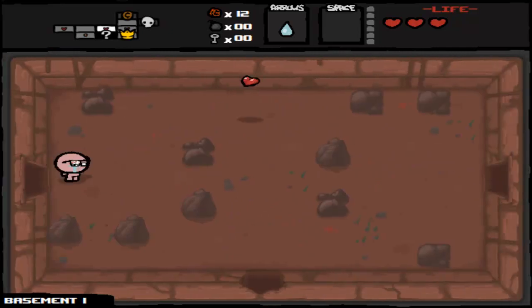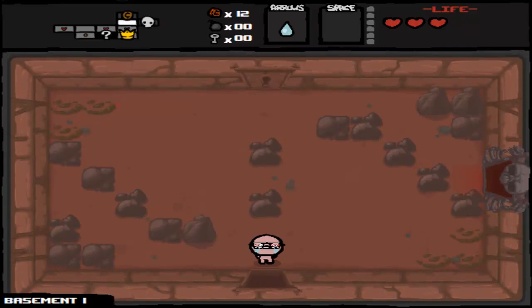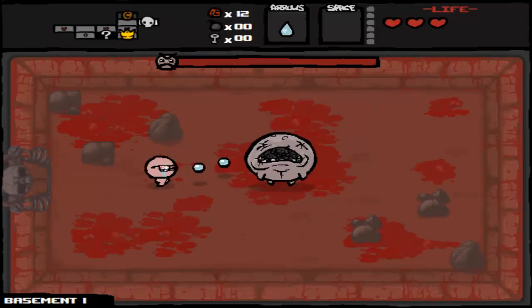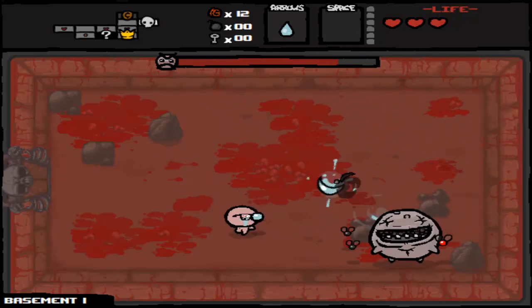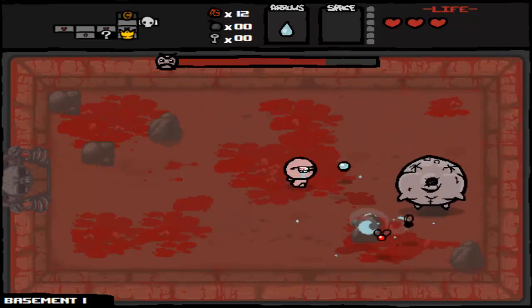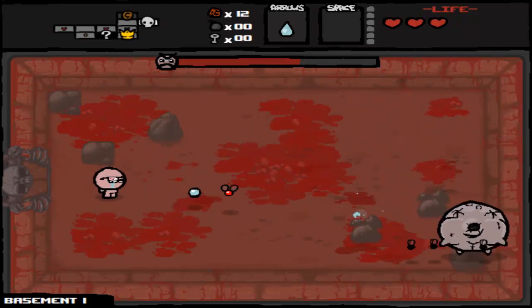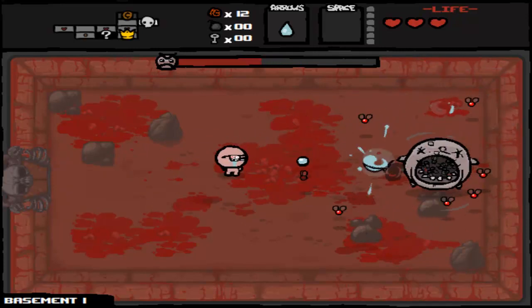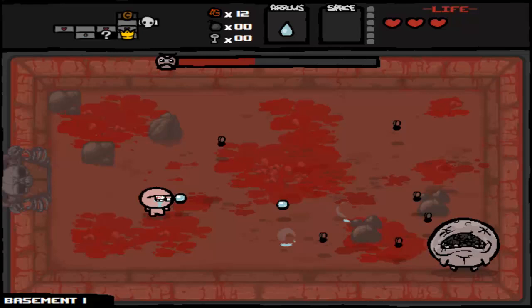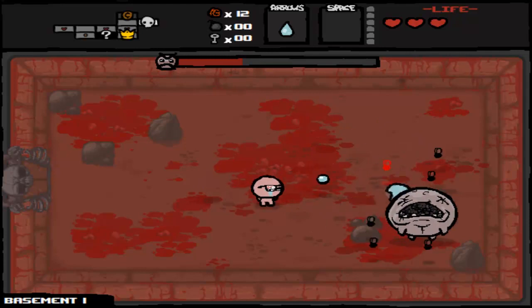We'll go fight a boss — we'll see how I do. I'm probably going to get the Headless Horseman because I'm Let's Playing something that's incredibly hard. Duke of Flies — he's fairly easy. He just spits flies out at you. Focus your fire on him and every once in a while just clear up the other flies. The game's art style is probably one of its biggest selling points — the art style is just fantastic.